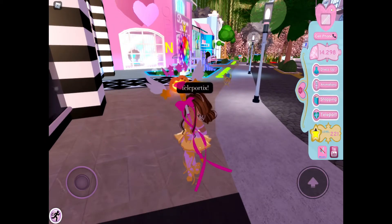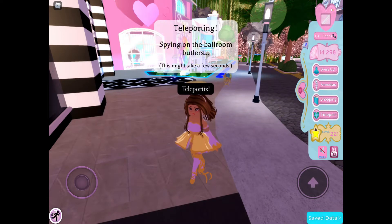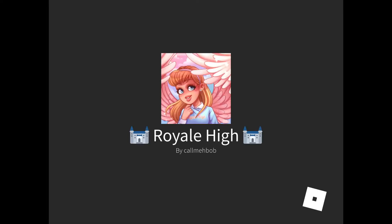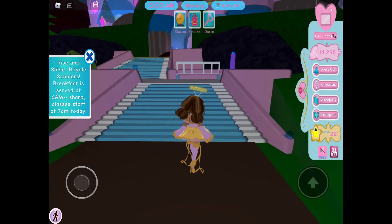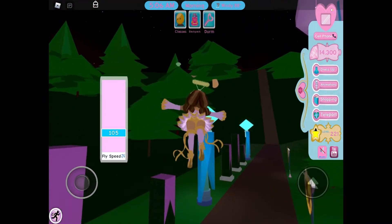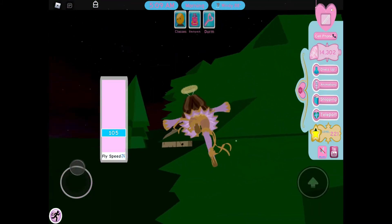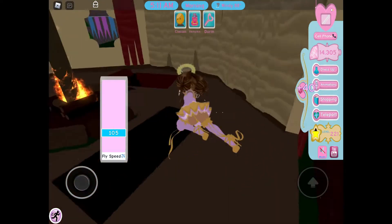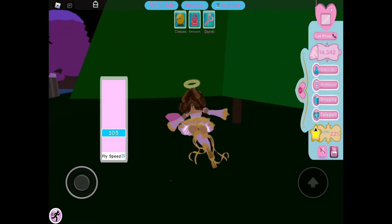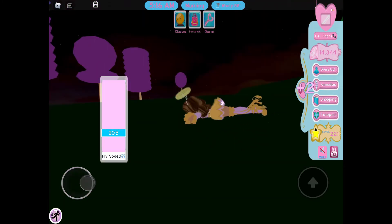Next we're gonna head to Royal High new campus. You could do the old campus, but I reckon new campus is way better for doing it. By the way, Enchantix is leaving when the summer update comes, I think. But you can farm there at Enchantix High. First thing I'm going to do is collect this gem here, then you want to head to this tree — you'll see a gem here — and just keep heading forward and grab the diamond in here, which gives you 20 if you don't have the game pass, 160 if you have both game passes, and 40 if you have just the one.